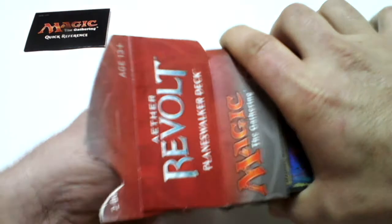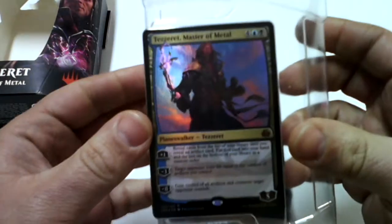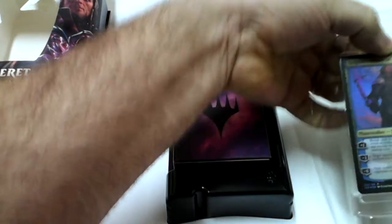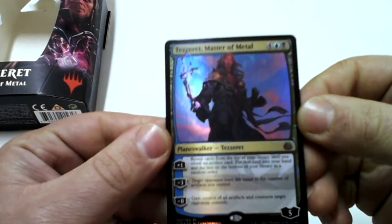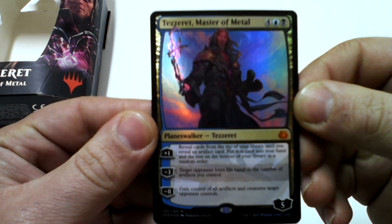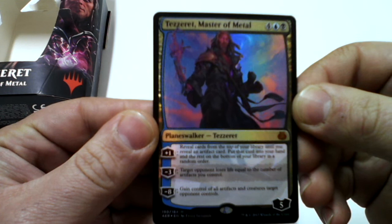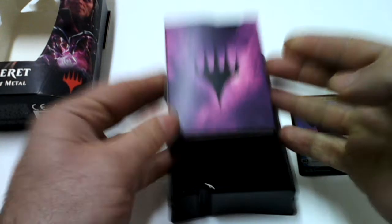So let's see what we can get in this planeswalker deck. I'm going to take off the planeswalker card — and here it is: Tezzeret Master of Metal. Fantastic. Here we get the box of this deck.